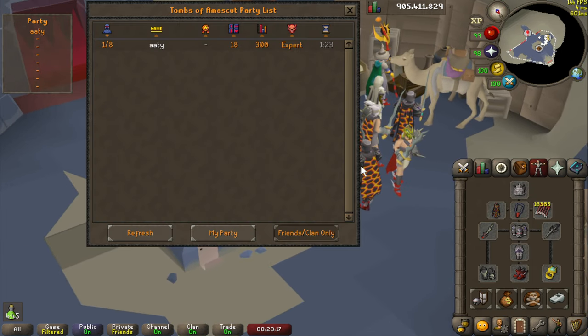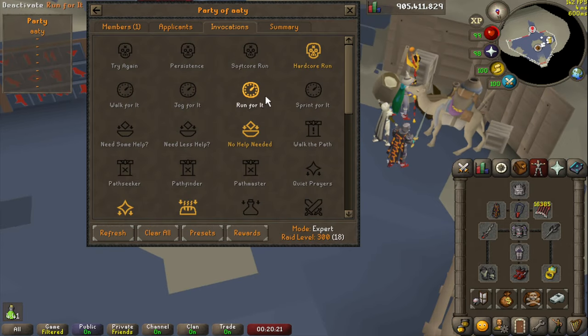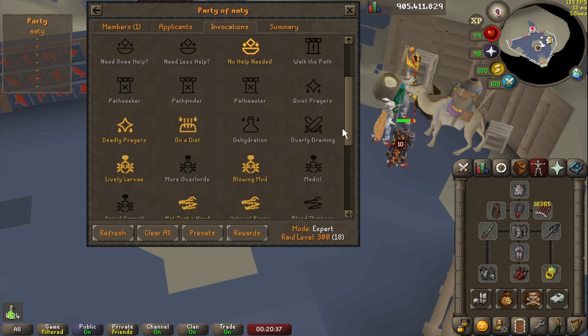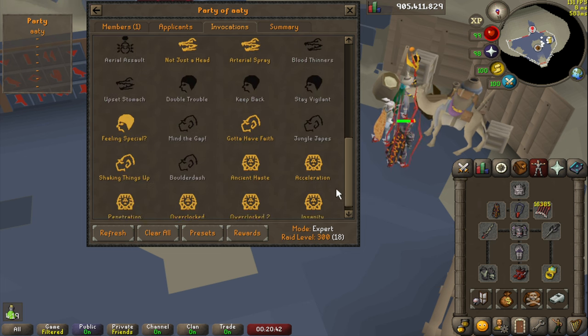Moving forwards, party up invocation-wise: 'No Help Needed' is the really big one — it's a consistency thing because it gives you one of everything instead of four or five of one thing, and inventory management is horrible otherwise. The rest is straightforward: deadly prayers is on, but no quiet prayers, no Walk the Path, no Mind the Gap, nothing like that.